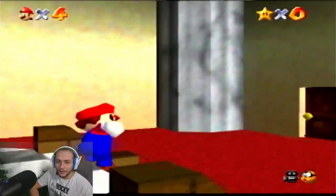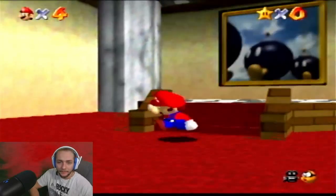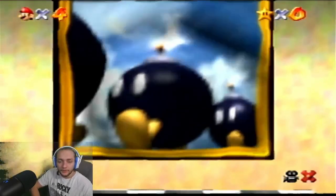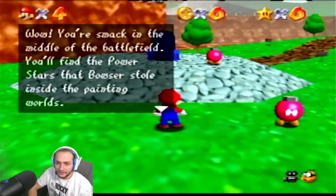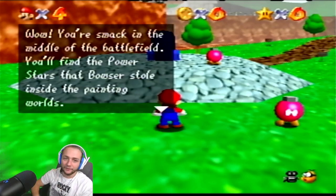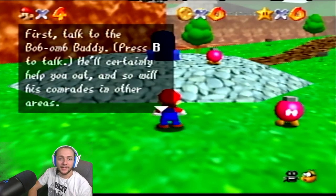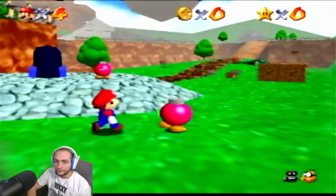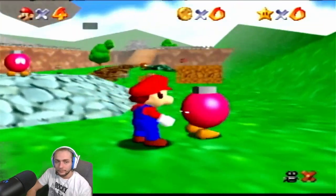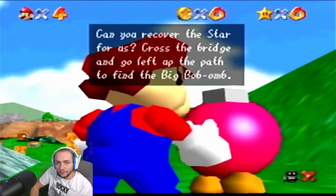Oh wow, I want to do that long jump! No Mario, I want to do the long jump! Okay here we go, there we go. 'Big Bob-omb Summit! Wow, you're smack in the middle of the battlefield. You'll find the power stars that Bob-ombs stole inside the painting worlds. First, talk to the Bob-omb buddy — press B to talk. He'll certainly help you out, and so will his comrades in other areas. To read signs, yes yes yes okay.' Excuse me, sir.